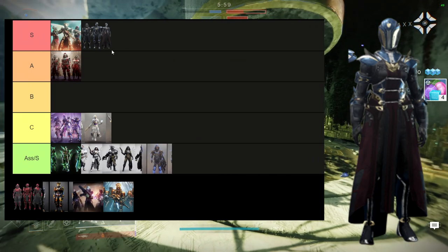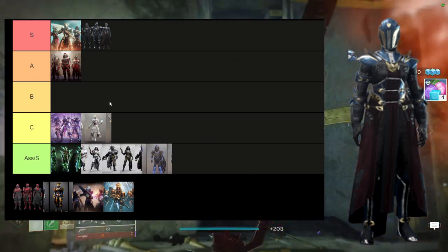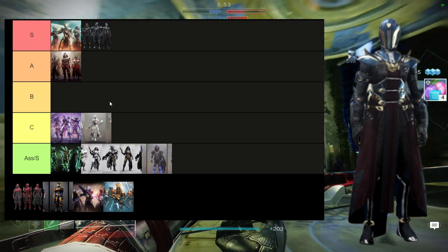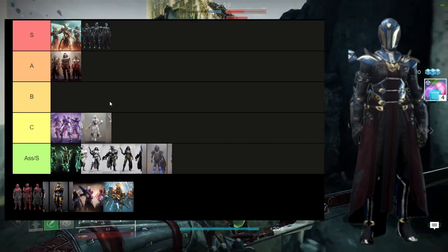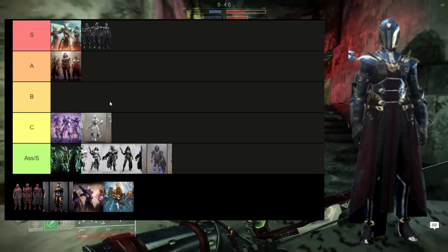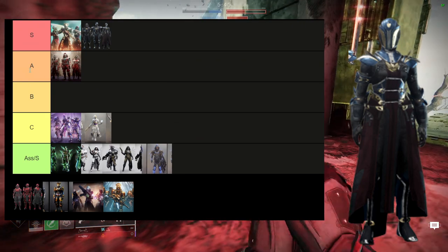This one is A or S tier. I think all of the pieces are amazing. I think the boots are super dope, I think the chest piece is super dope, I think the helmet is super dope. I think the arms are pretty boring and the bond is whatever, but the chest piece, boots, and helmet really carry this set for me.